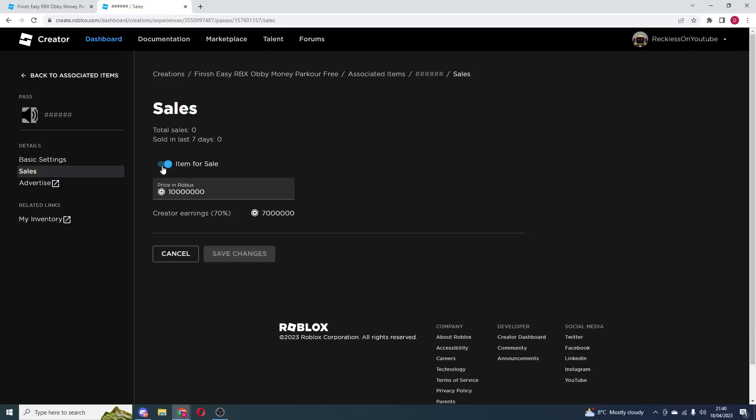You want to go to Sales right here and you want to make the item for sale. What this does is make it possible for people to buy the game pass. Because if you do not do this, then people cannot buy your game pass. So make sure this toggle is on — the blue toggle. And of course, think of the price: what price do you want your game pass to be on Roblox?